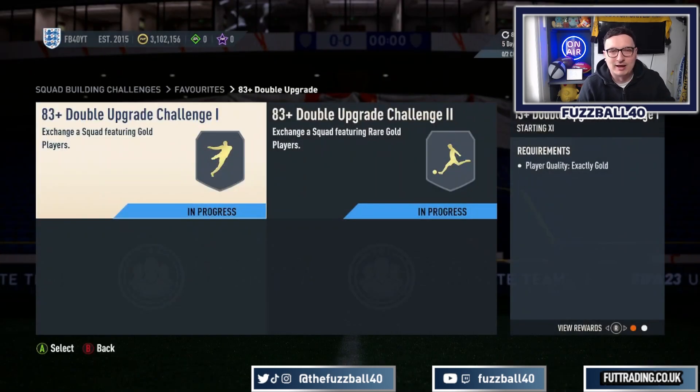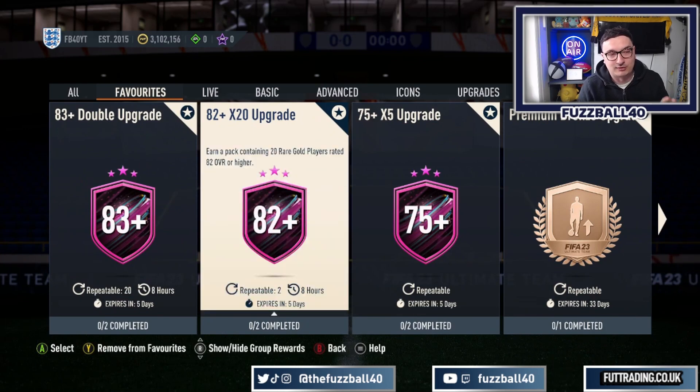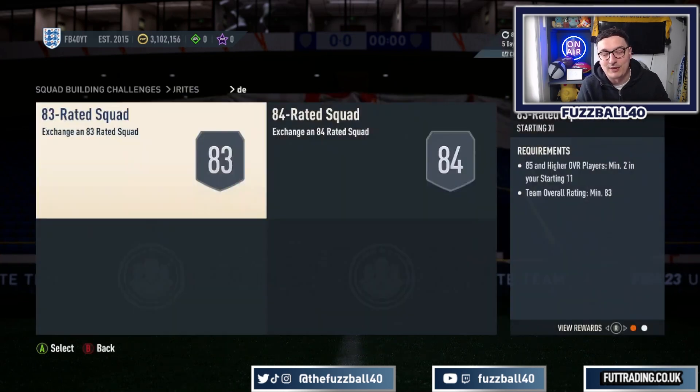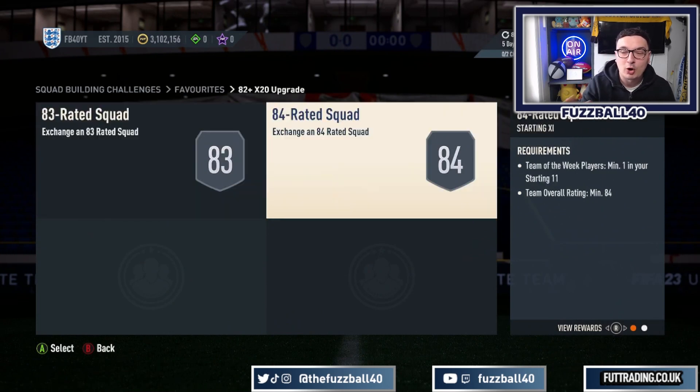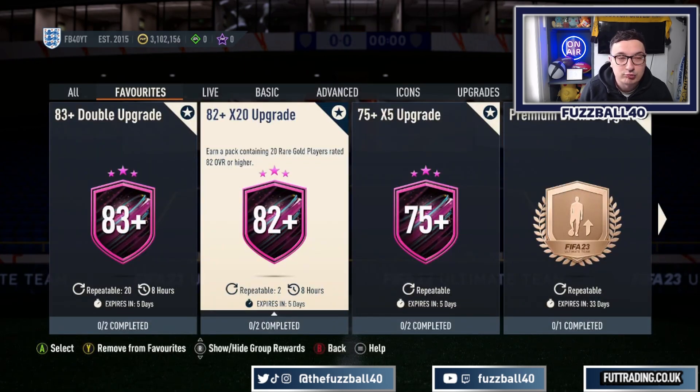Switch it up every now and then - if you get enough of the right cards, go ahead and do the 83 plus. But in my opinion, where the money really is, is the 82 times 20, repeatable two times a day. You've got five days to put that into Foot Birthday - absolutely unreal. As you open up 75 times fives and grind it out, you will eventually pack the players you need: a Team of the Week player, minimum one 84-rated, and 85-rated plus times two. Complete this SBC but don't open these packs - there's no reason to open the 82 times 20 while nothing is in packs.